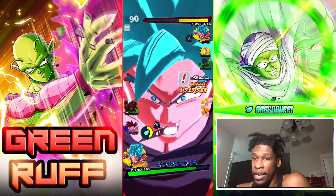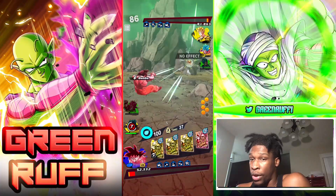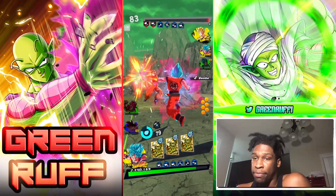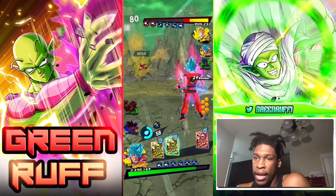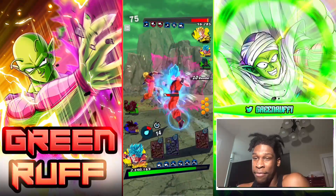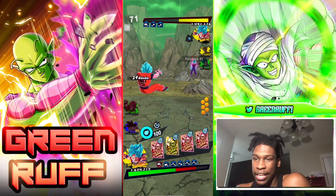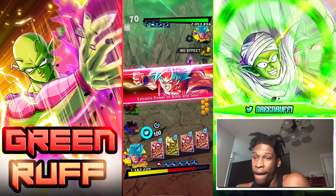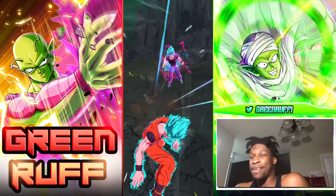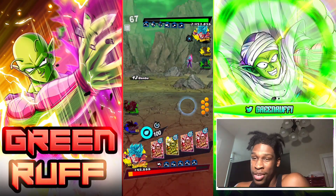Popping that green card to start doing more damage - the strike charge throughout this match really helped me stay in it. Now I'm in a 1v2 situation. I PV him and take his first life, now just trying to charge my gauge again to get my vanish back. He gets a free combo and pops the ultra card - I thought the game was over. But Kaioken Goku barely survives!